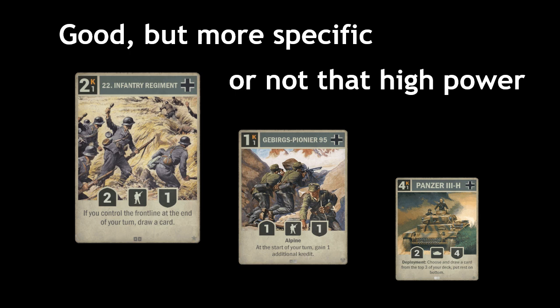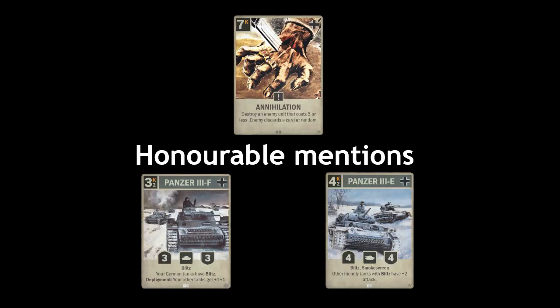Honorable mentions would be Annihilation, which is quite good removal but rarely fits into anything faster than control. My other honorable mention is Panzer 3F and 3E together, because these are crucial for Heinz decks. As I mentioned, that is the best way to get German tanks to FM. But they aren't that great in anything else. So if you want to play with German tanks, you would need these cards — but these aren't generally must-crafts. Note that you do get a Panzer 3F copy in early levels, so only craft one.